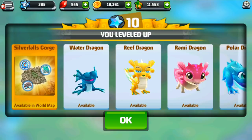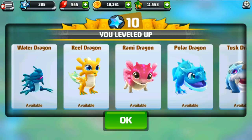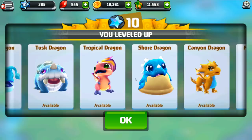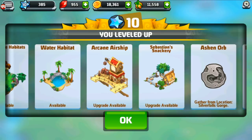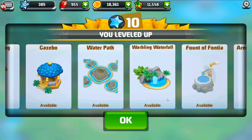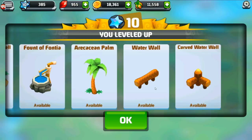Look at the reef dragons! This rami dragon looks like a little axolotl, and look at the polar dragon. Being from a family of artists, I really appreciate all this creative design. There's the tropical dragon, the shore dragon, the fern dragon — I need that fern dragon! The fossil dragon is so cute too. Now we can build a water habitat, upgrade the snackery and airship, buy a blossoming tree, gather ash and orbs from Silver Falls Gorge, and build a gazebo and waterfall decorations.